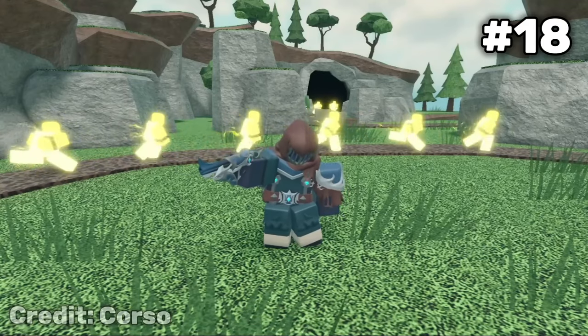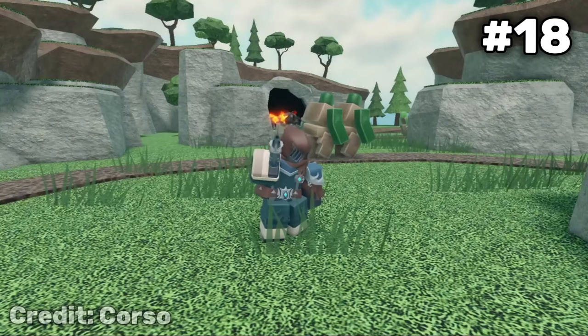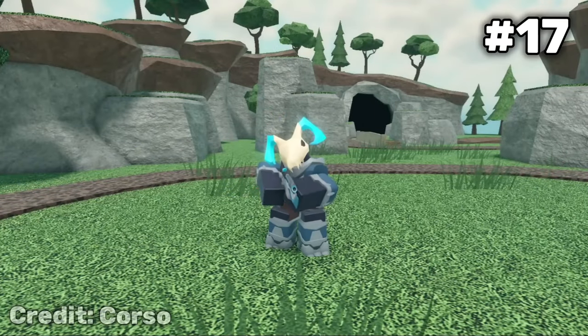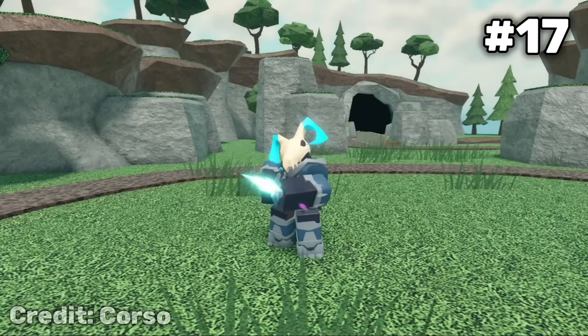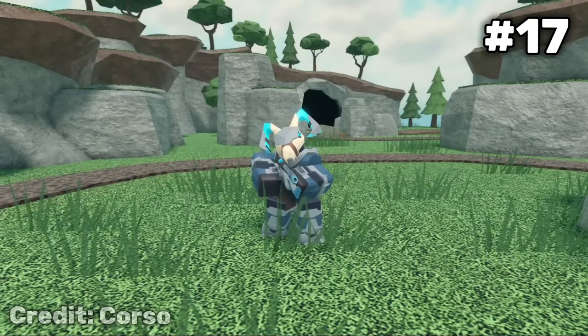For number 18, I'll be putting the Fallen Scout. I'm just not a fan of the custom animation, and the design in general turns me off. For number 17, I'll follow with Fallen Militant. This random animal skull design doesn't fit the overall Fallen theme, and I'm just not a fan of the skin in general as well.